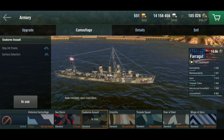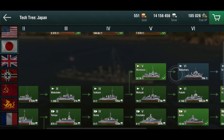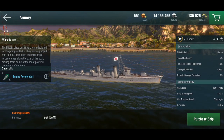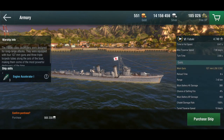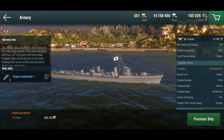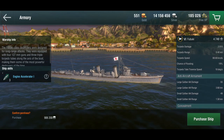Let's compare her with other tier 6 destroyers. The Japanese Fubuki has less hit points, is less armored, slower, less maneuverable, guns reload slower, and has one fewer gun — but the torpedoes are great. She's got nine 610mm torpedoes that do a lot more damage and have over 8km range. Other than that, she's not that great.